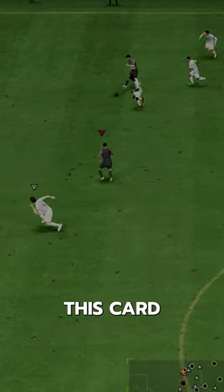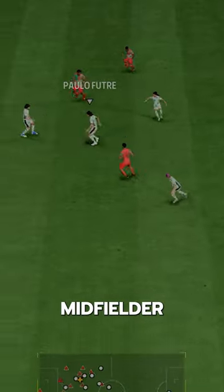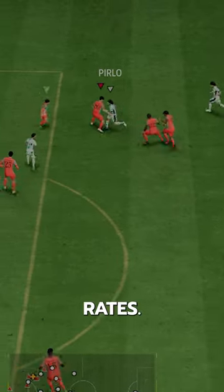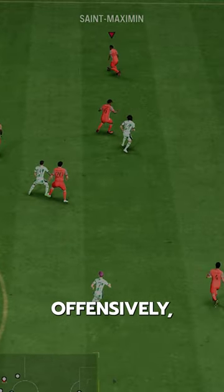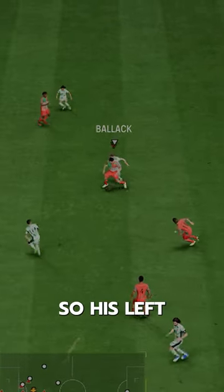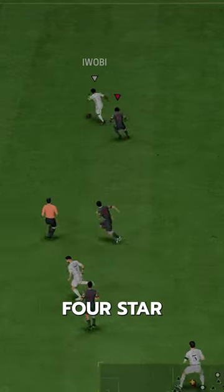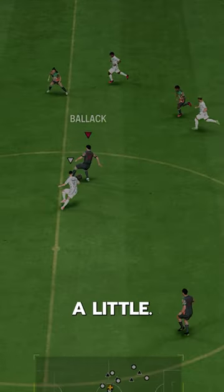The thing with this card is that you can't really use it as a purely defensive midfielder because of his high work rates — he's going to get involved offensively. But there's a downside to that, which is that he's got 67 agility and balance, so his left stick dribbling isn't great. The positive there is he has four star skills though, which helps a little.